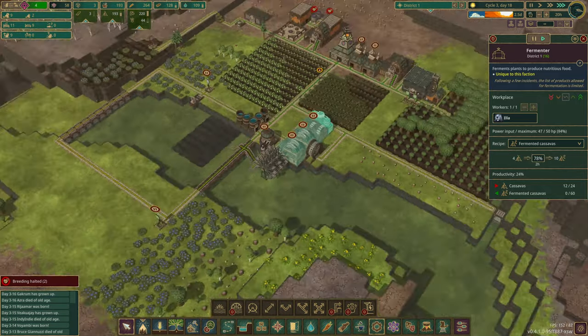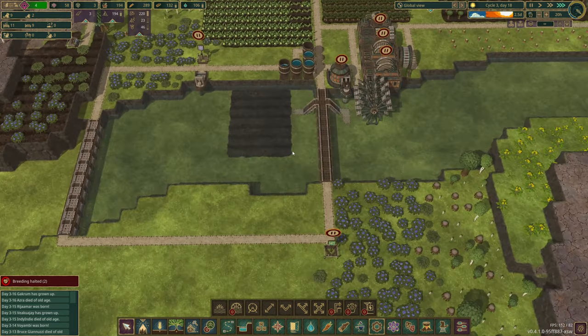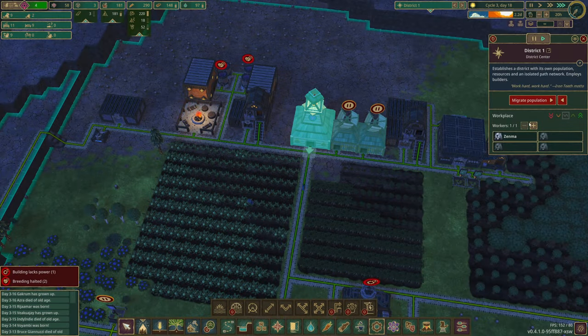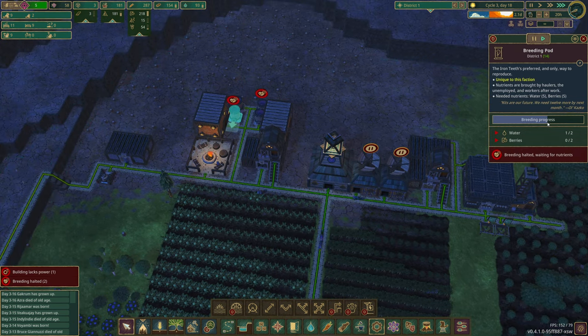We now have fermented cassavas, which is awesome — they're going to get eaten pretty quick though. Water storage we're fine — this drought was only three days anyway, we could pump a little if needed. I took out the workers in here and then these breeding pods aren't getting done. Does the breeding progress stall until you get the berries in? Looks that way.